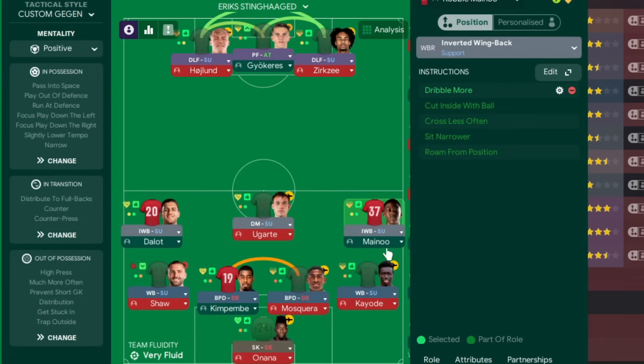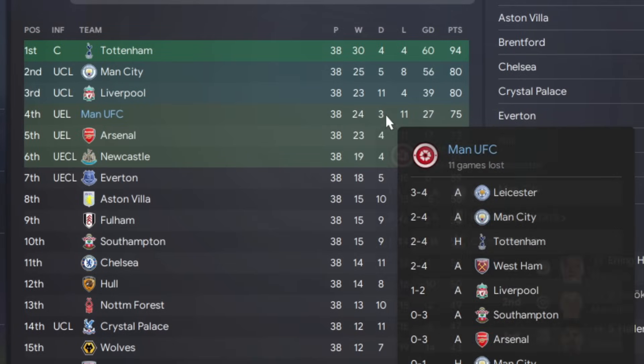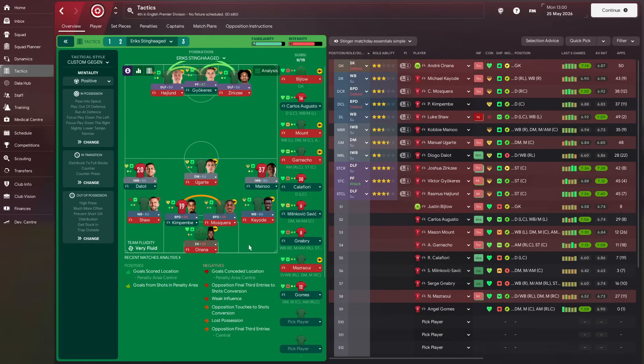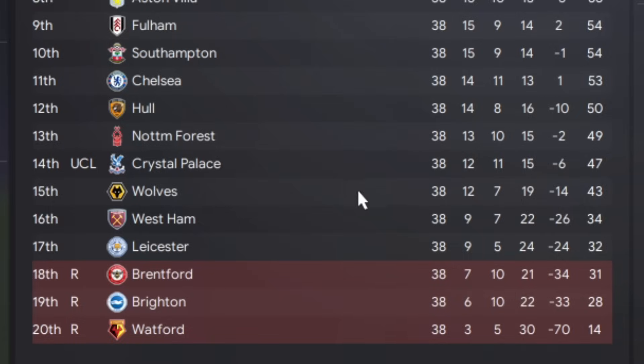It's not perfect by any means, but with four wing-backs it's about the best we could do. We won a European trophy and a domestic trophy and got top four - so I did the little challenge I set myself. It just feels like we haven't completely done it because Palace stole the Champions League spot. We don't draw many matches - it's win or bust. Give it a go if you think you can do better. And by the way, Eric Ten Hag is chilling at Wolves. Yeah, that's about right.